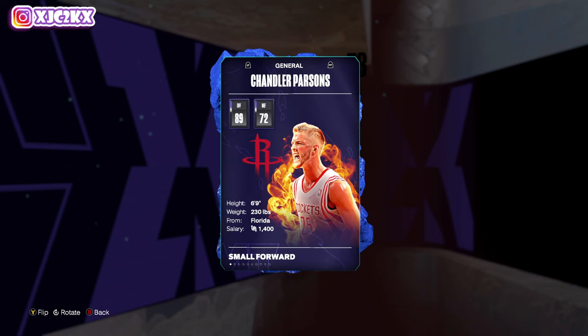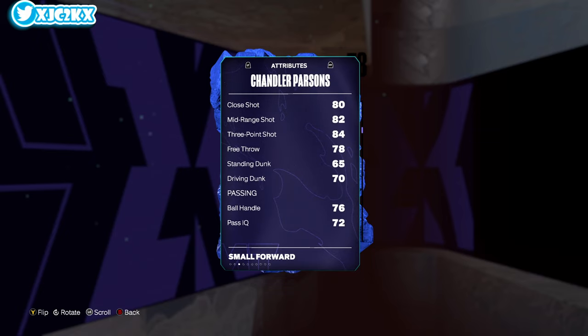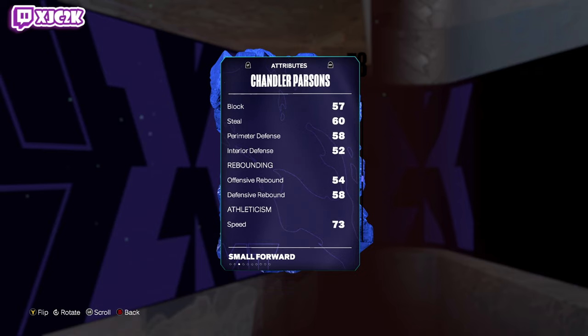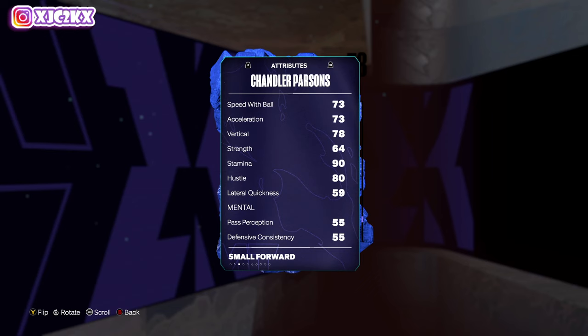Chandler Parsons is a great budget offensive small forward. 6'9", 89 offense, 72 defense. Doesn't do anything defensively, but 78 driving layup, 82 mid, 84 three-ball, 78 free throw, 70 driving dunk, 76 ball handle — isn't even bad. 70 pass accuracy isn't terrible. Defensively it's very bad, but 73 speed is better than I anticipated. 59 lateral quickness isn't great.